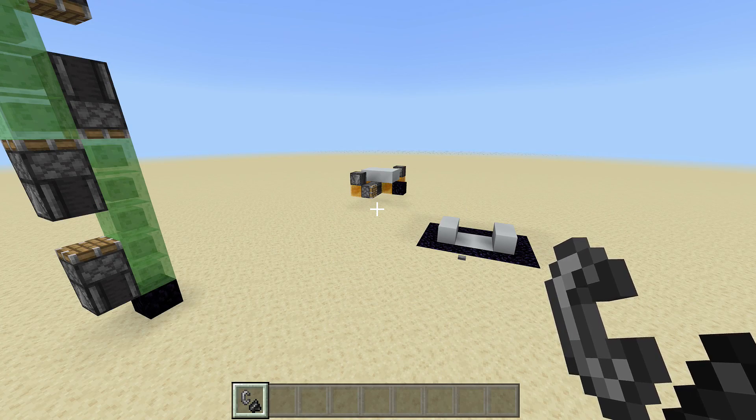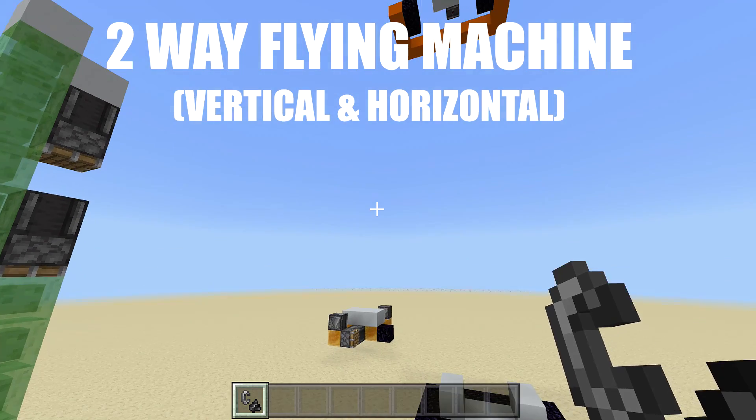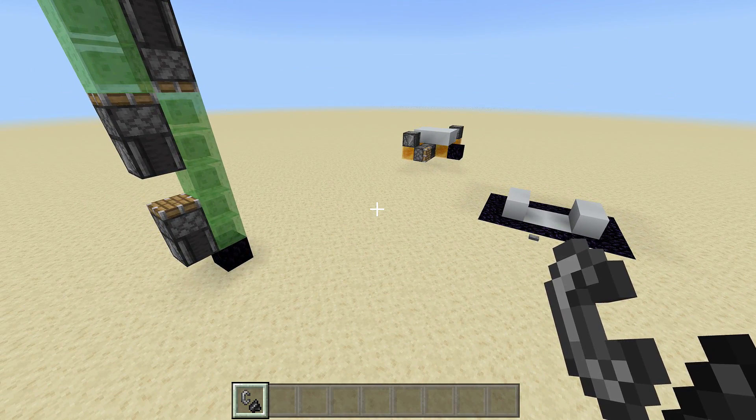Hello everyone, it's me here and welcome back to another redstone tutorial. In today's tutorial I'll be showing you guys how to build a flying machine that is vertical, horizontal, and also doesn't swap blocks.